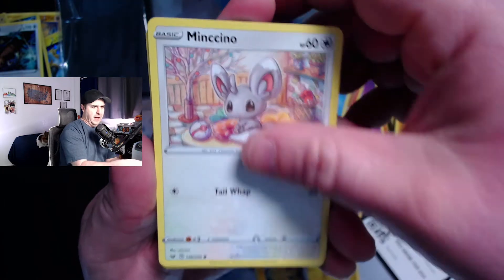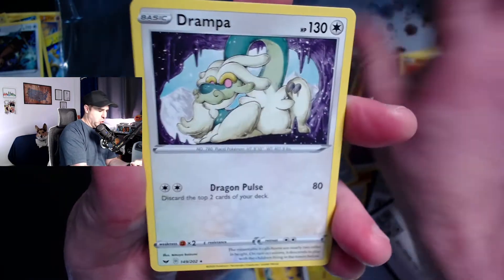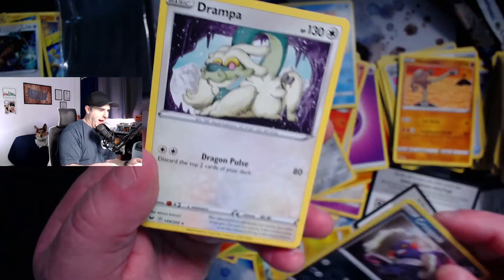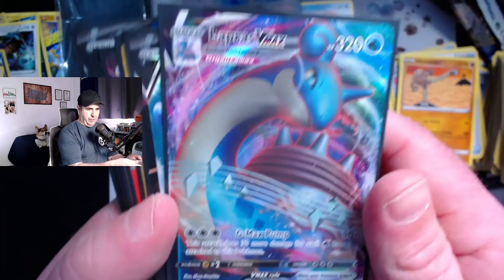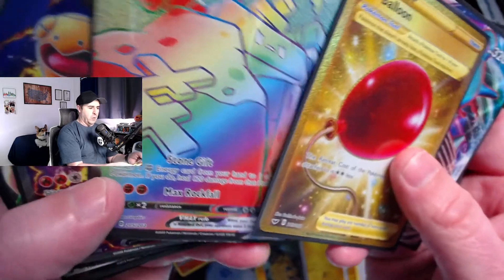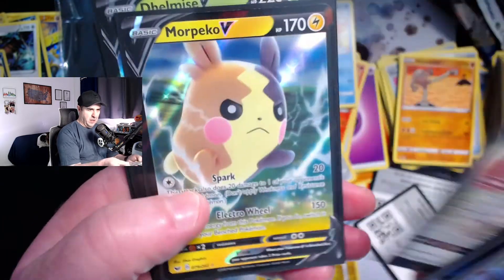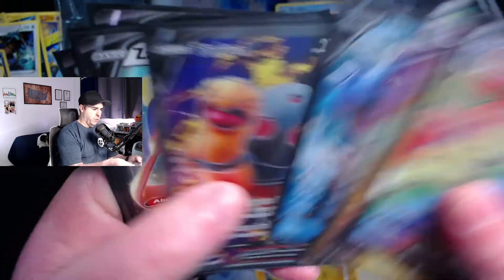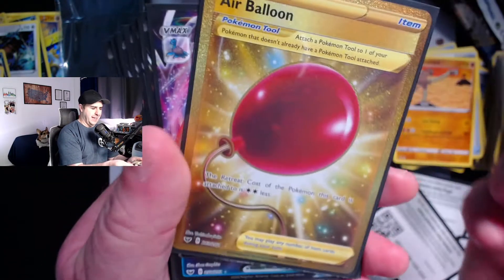One pack left — can we get some last-pack magic? Highly unlikely at this point because we've gotten so many hits. We get Salazzle, Bisharp, Crabby, Vincino, Galarian Ponyta, Cottonee, Scorbunny, Crow-Gunk as the reverse holo — I couldn't even tell — and a Dream Ball as the last card. Let's go over all the hits: Lapras V Max, Lapras V, gold secret rare Air Balloon, hyper rare Stone Jurner V Max, Torkoal V full art, Zacian V, Morpeko V, Delmise V, and Sableye V. One, two, three, four, five, six, seven, eight, nine — a NINE-HIT BOX! That is unheard of!